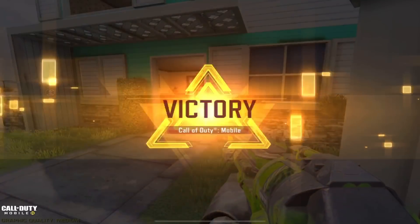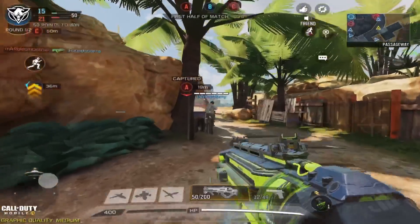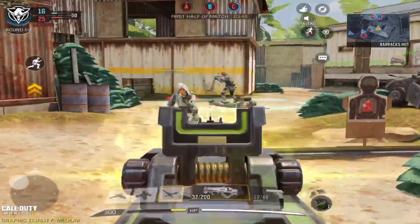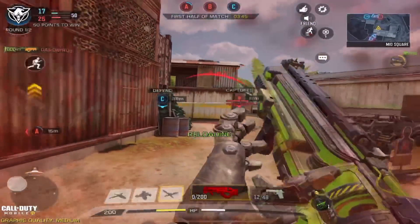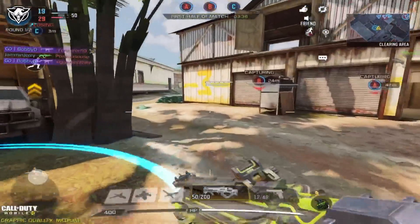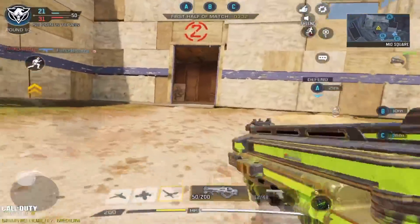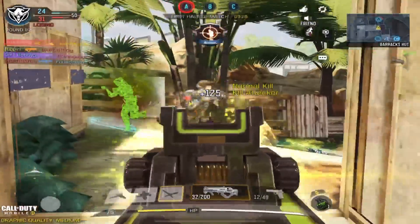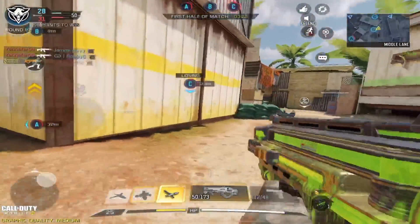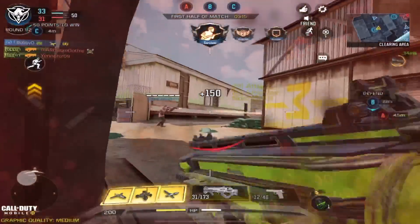The third tip is knowing when to play passive and when to play aggressive. With an SMG it doesn't always mean you have to play aggressive — guns like the Chordite, RUS, or PW give you the ability to use long range to your advantage too. If you're a person that lurks or roams around the map, play aggressive or passive depending on the situation. For example, when flanking you have to play passive first to gather info on enemy positions, then go aggressive to get the kills and let your team push the site.